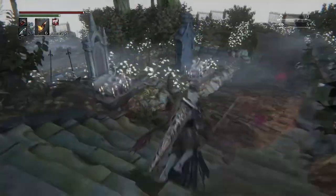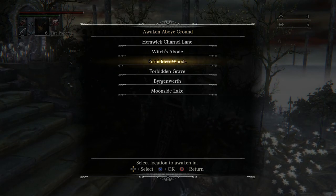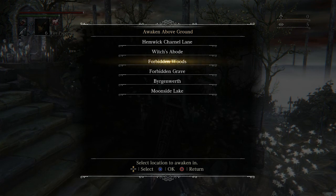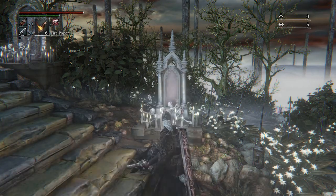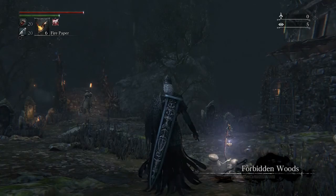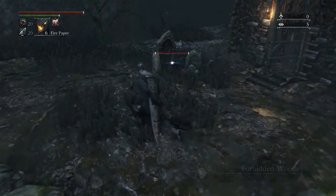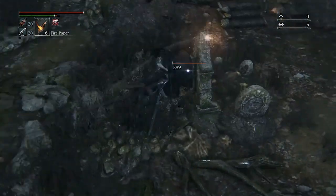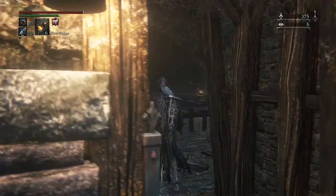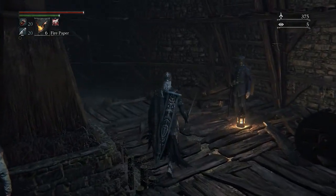For the first thing I'll do, I'll go talk to the new NPC. I think I gotta go to the Forbidden Woods for that. Please don't freeze, recording software. Okay, so we're back in the Forbidden Woods — kill this bird — and if you go in here, there's a new NPC with a bucket on his head.